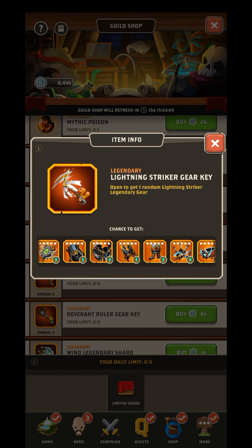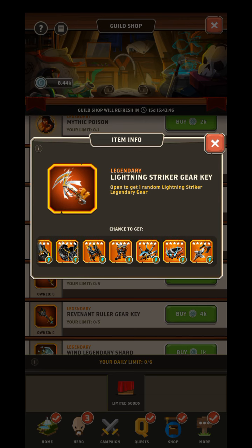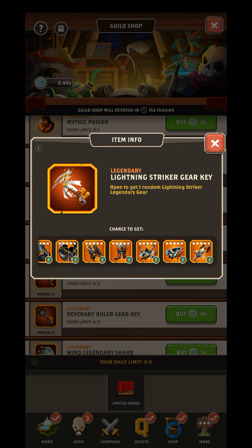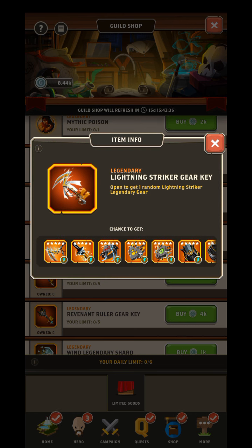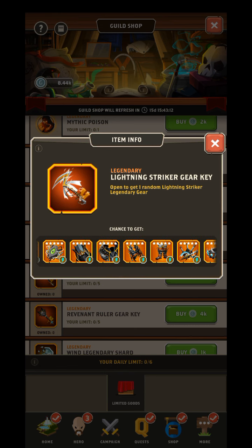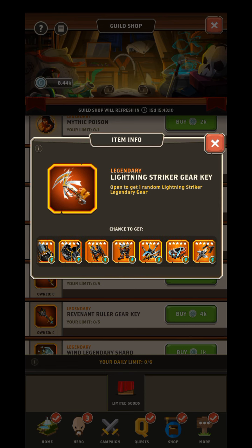I only use a different helmet, different gauntlets, and a different ring. I have three Abyss gear pieces in place of those, which I got from spending gems daily. A lot of these gears have set bonuses when you equip them with different gears.